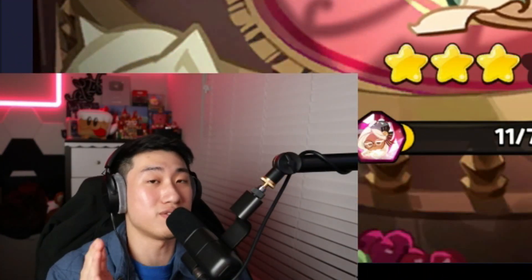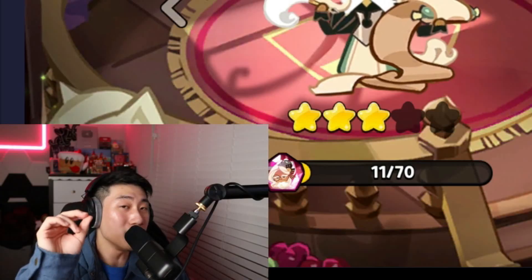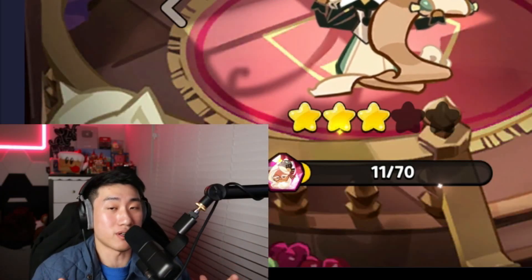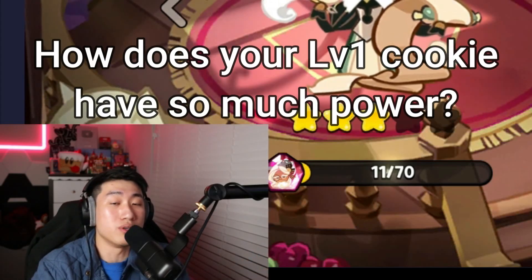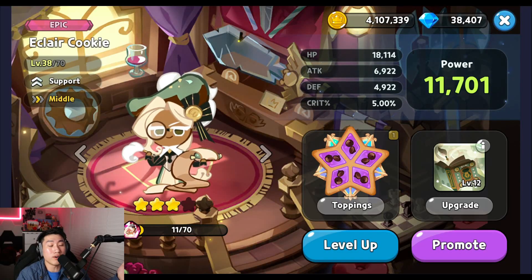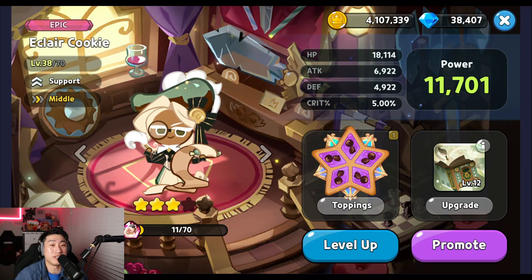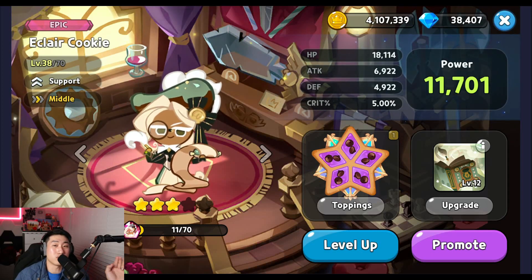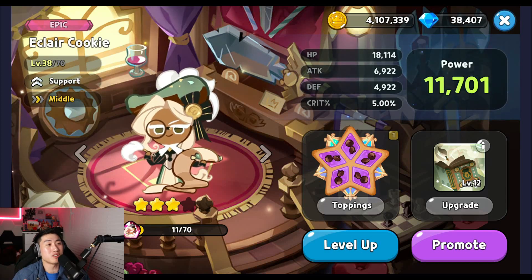You guys have clicked on this video to see how you can increase the attack power as well as the healing of your cookies. In a lot of my review videos, people ask 'why do you have so much power on your cookie even though they are level one?' or 'how is your Macaron or Parfait doing so much healing?' This video is going to talk about one of the ways to increase not only your attack but also your power as well as healing with one landmark.